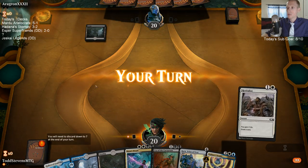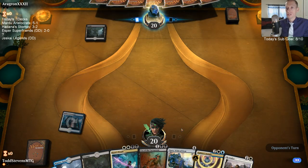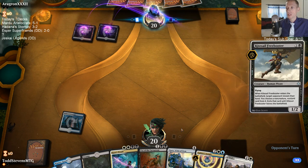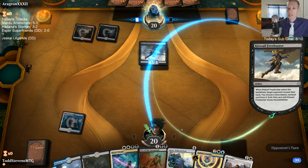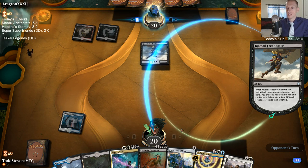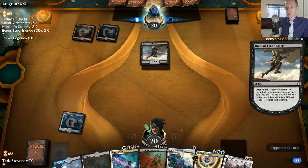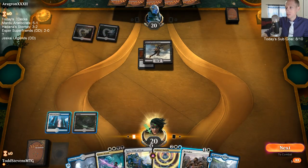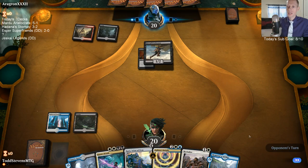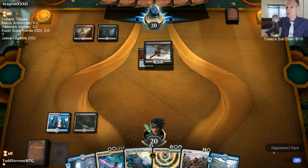Someone asked about Duress or Thought Erasure to gain 3 life. Those are really good early game to gain 3 life. But with our deck the game is going to be going later - it's the kind of card I can't really want to top-deck in the late game. We're not killing our opponent quickly, so they're going to have plenty of time to draw other burn spells. If my opponent emptied their hand and I'm drawing Duresses and Thought Erasures, that's a way we can lose for sure.